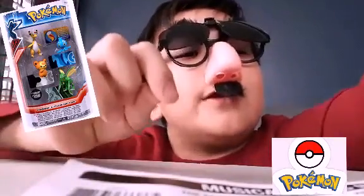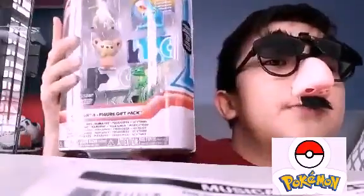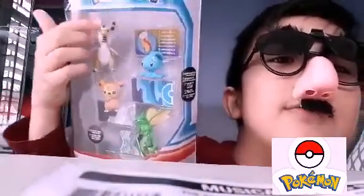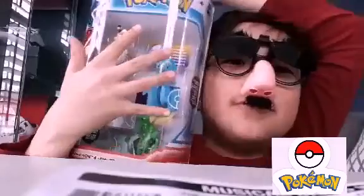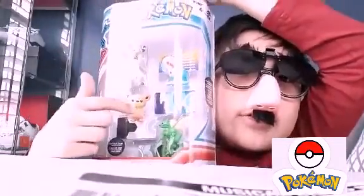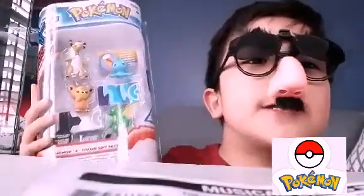I have some more stuff. Here is this four Pokemon figure pack. It contains a Mega Ampharos, Manafie, Teddiursa, and Scyther. It also contains Attack tags. Now let's get this thing opened up.